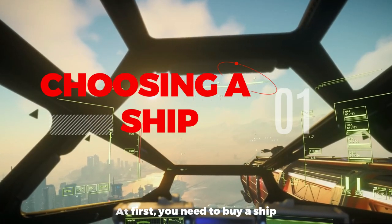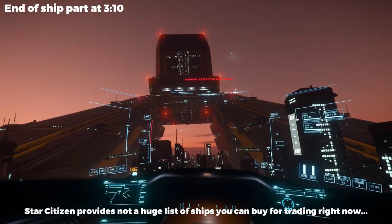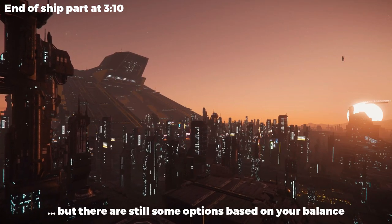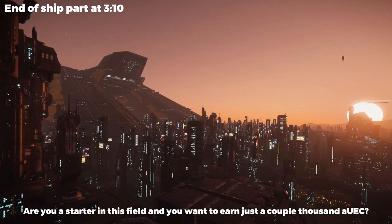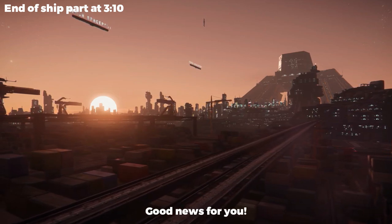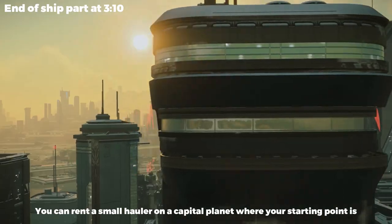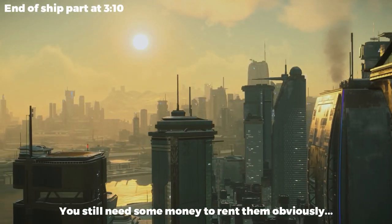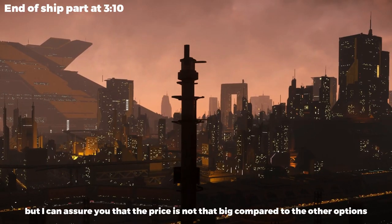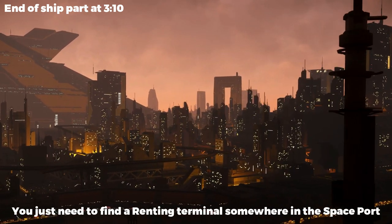At first, you need to buy a ship. Star Citizen provides not a huge list of ships you can buy for trading right now, but there are still some options based on your balance. Are you a starter in this field and you want to earn just a couple thousand AUC? Good news for you — you can rent a small hauler on a capital planet where your starting point is. You still need some money to rent them obviously, but the price is not that big compared to other options. You just need to find a renting terminal somewhere in the spaceport.